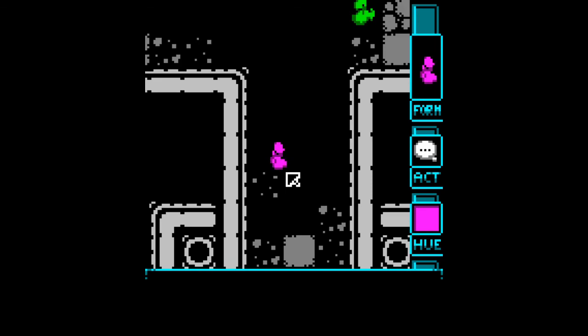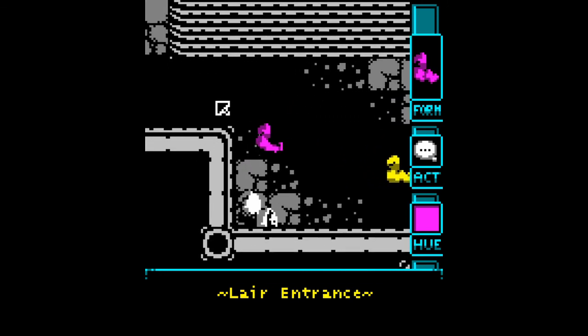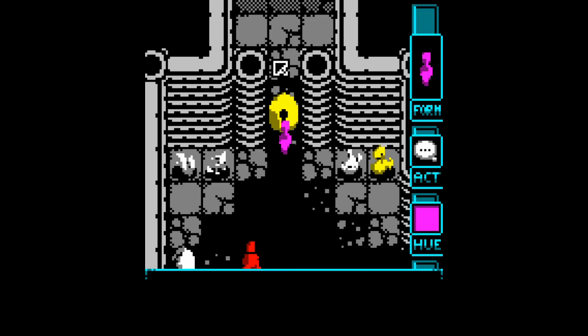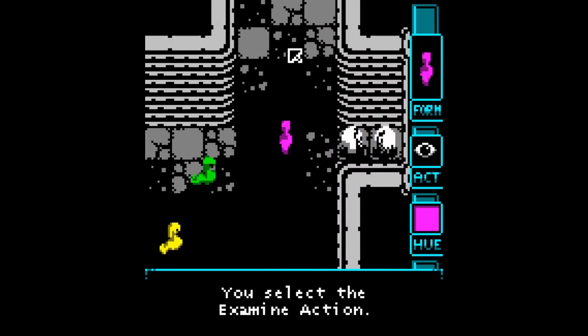I bet you regret jumping down that hole now, don't you? No - I think I saw most of what I could find in the other place. I explored a lot of the stuff up there. Lighting fuses for bombs is pretty cool, but I'm not sure what I did. Oh - the pipe is a worm? I thought maybe - no, you need the Church form. Can't you just examine the ground and take the form of the earth?